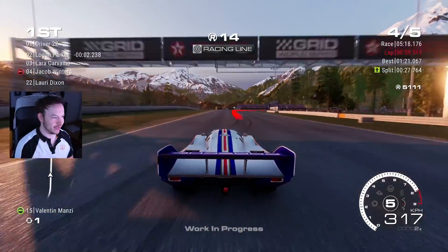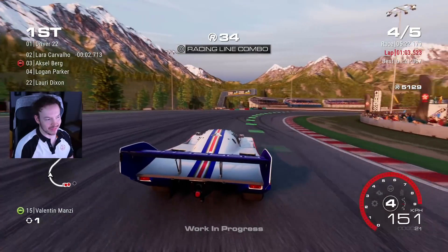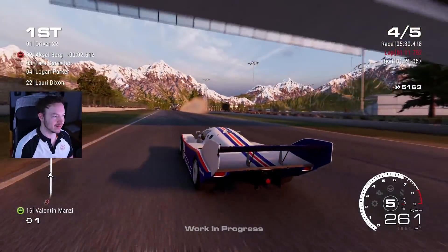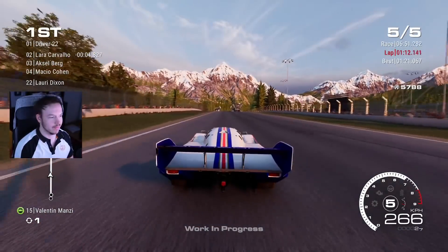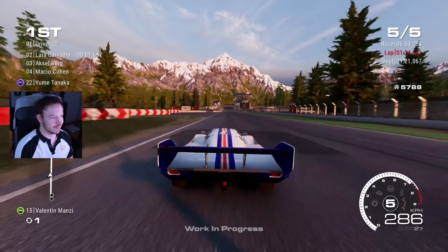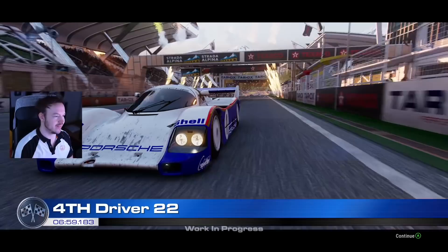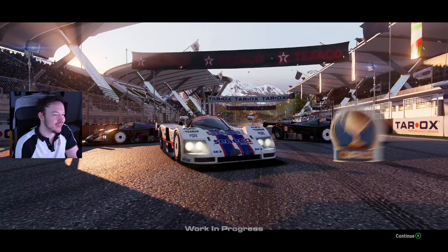If we go back to older cars that are rear wheel drive, they definitely have less downforce and do slip a lot more easily. What was actually the top speed on this car? I didn't pay attention earlier. Maybe 320, a bit more. But yeah, that's everything I can show you for now.